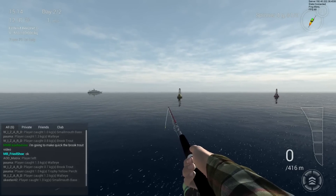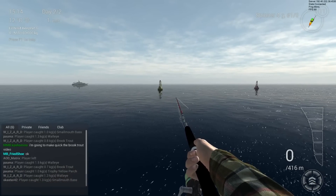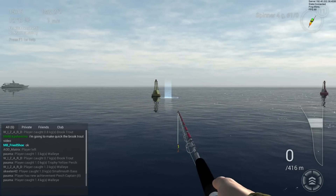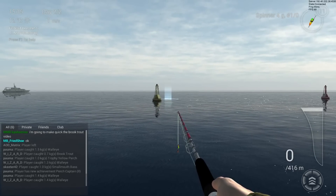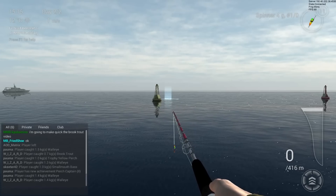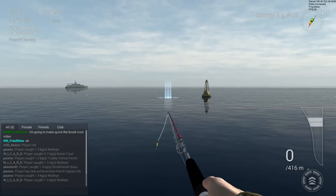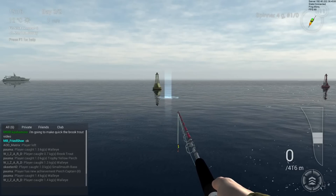The other spot - some guys already know this from my smallmouth bass video - is at the left buoy. At the 48 meter point you have the trout area, and you get brook trout there too. The sweet area is around 45 to 55 meters to get both brown trout and brook trout.